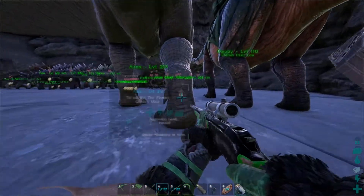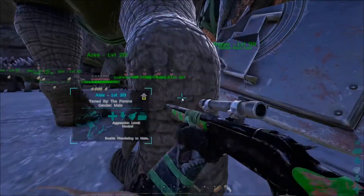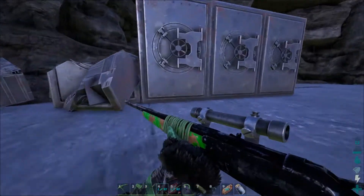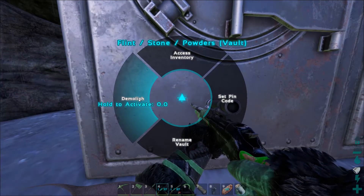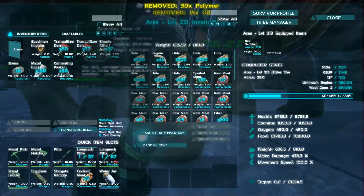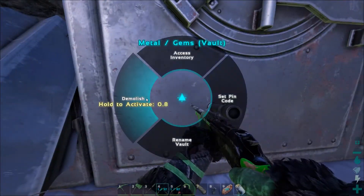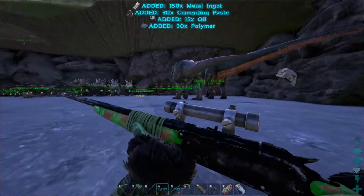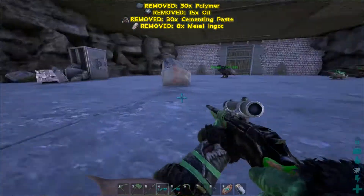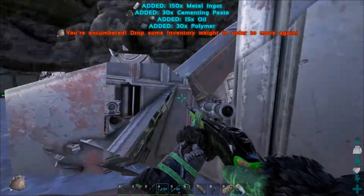We don't want to waste any of these materials because we can get at least another two vaults out. Ares, what's your weight like? Let's just drop these onto Ares. And there goes the first one. They're so expensive. And there goes the second one. You just hold onto that stuff and keep it safe for me because I've got nowhere to put it in the interim. I've got basically the inventories of all the vaults spread across Ares and Dappy there because they're the only dinos I have that have significant weight. And there goes the last one.